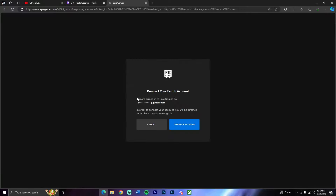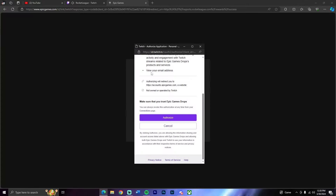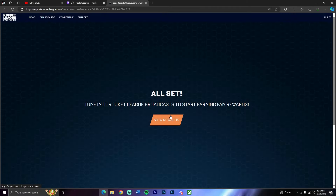Press 'Link Now.' Mine is already linked up. You want to connect your Twitch account to your Epic Games, PlayStation, Xbox, or whatever platform you play on. Once you're signed into Epic Games, press 'Connect Account' and authorize it — which enables drops. Then you'll get a confirmation: 'All set, tune into the Rocket League broadcast to start earning fan rewards.'